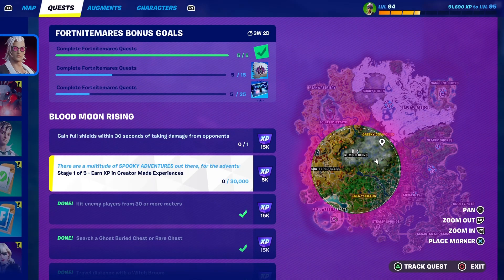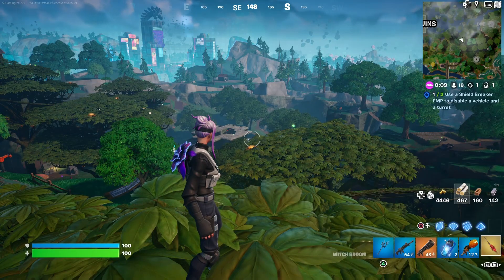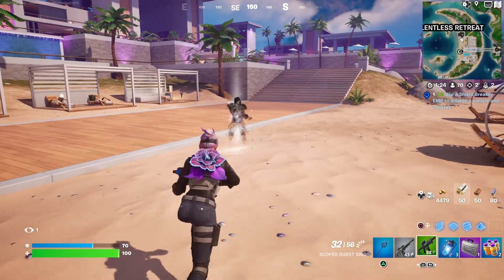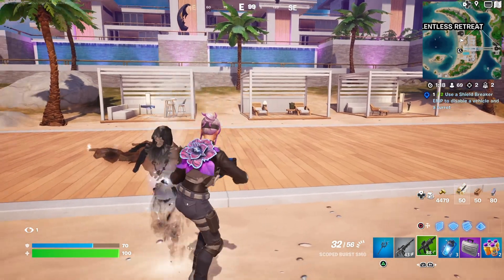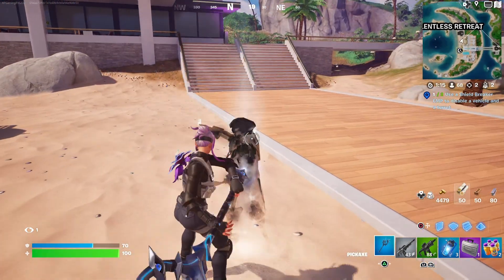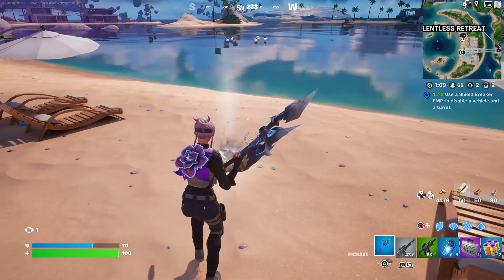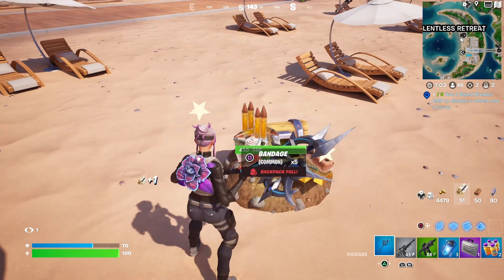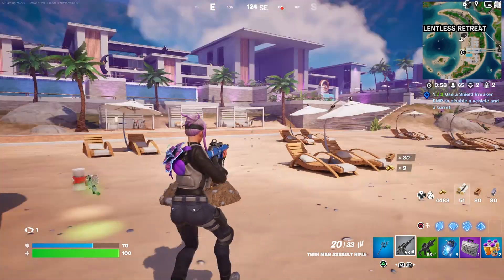Here we can see I still have two quests to complete — I have to gain full shields within 30 seconds of taking damage from the opponent. And while I was working on the quests, I saw this funny looking guy at the Relentless Retreat. I wasn't quite sure what to do with him, so I tried hitting him. Then I noticed he was pointing somewhere, so I looked and there was a very special chest. If you open it, the guy disappears.